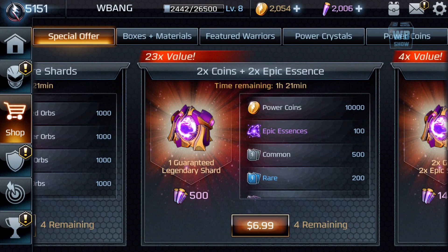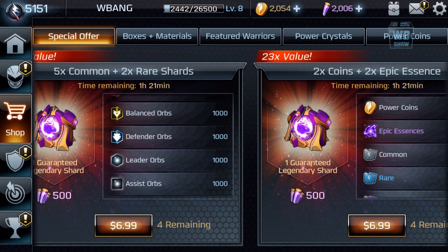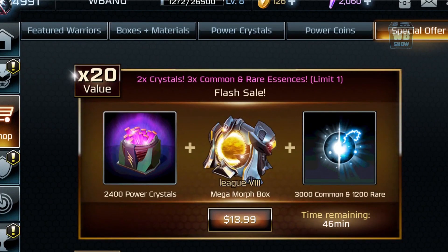This has 10,000 gold, or power coins, whatever you want to call it, which is nice — something I personally need. If you don't need it, that's fine. What we're going to do is look at the ones I've been getting. I like this one a lot. Hopefully they still have it — I'm not sure if they removed it.